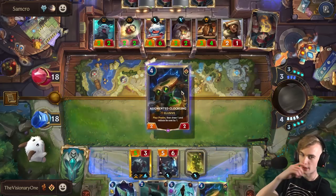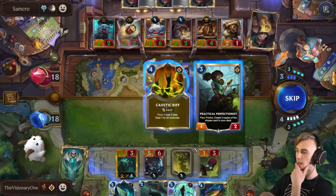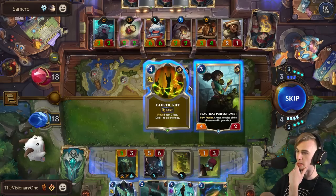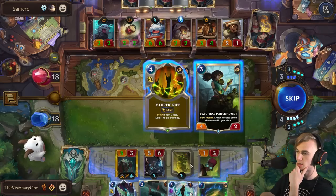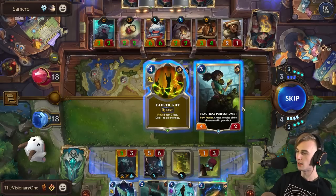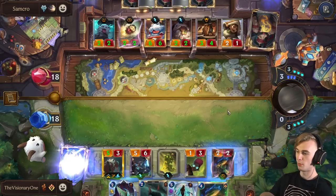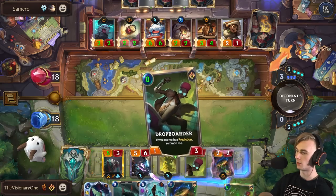I'll just play this now. I could play Snapjaw Swarm, but anything I draw now is just going to get burnt because it's fleeting. I don't want to burn either of those — let me burn a random Lurk card. Ooh wait, I can play those. What in the world? Maybe we're not taking so much Mushroom damage after all. Never punished.